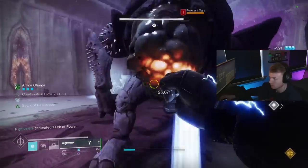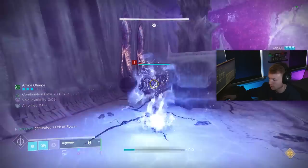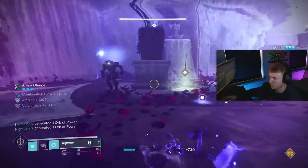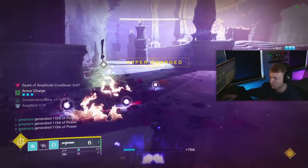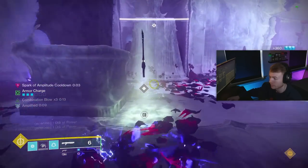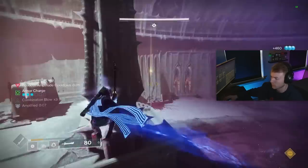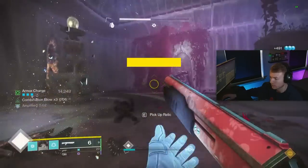We also have Dynamo, so whenever I dodge near an enemy I'm getting super energy too. We have orbs of power on the ground — even though I'm taking damage, I can pick one up and refresh my health, along with the healing we get through Assassin's Cowl and the invisibility, so we can sit back and recover if we need to.